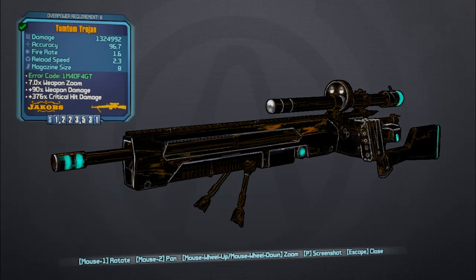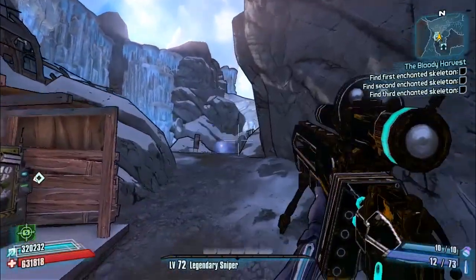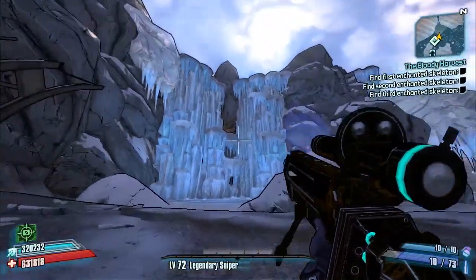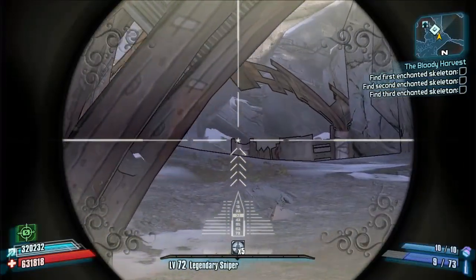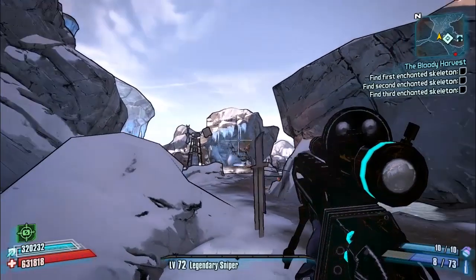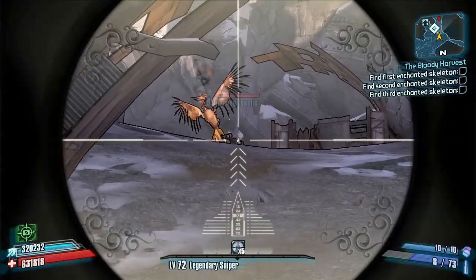This is what the weapon looks like on the overview — a nice black skin with a bit of blue trim and slight bits of orange here and there. Nothing too crazy, but actually really nice. I like the look of that. I won't go into what the subtext says — it does spell something, but we've got to keep this PG because of YouTube's demonetization rules on swear words — so read it for yourself.